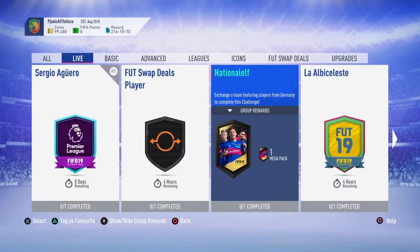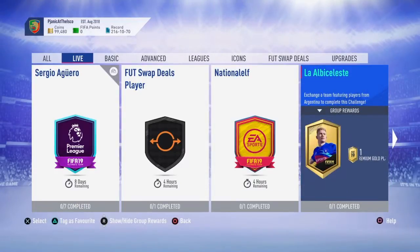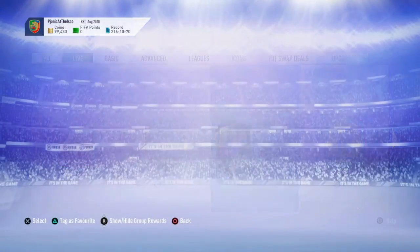What is going on guys, Dan here. Welcome back to another video on my channel today. As you can tell by the title, I'm going to be bringing you two SBCs: National Elf and Adelaide L'Escheste — definitely butchered that. We've got the Argentinian team SBC and the German SBC.